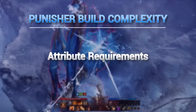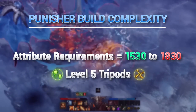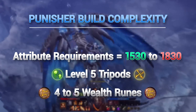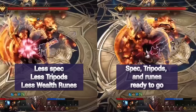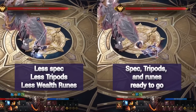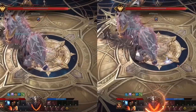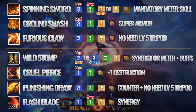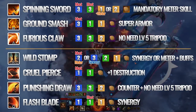The build complexity comes from a number of various attribute requirements. Some builds range anywhere from 1530 to 1830 spec combat stat, with level 5 tripods and 4 to 5 wealth runes. All of these requirements are very difficult to achieve, and each player has different collections of attributes. If you happen to not have the required tripods or runes, having a higher combat stat will balance out the cycle rotation. It is very important to test out your build based on your resources in Trixion Training Grounds to find which combinations work for you. You can reference this chart to determine your meter gain scale choices. Feel free to pause the video here for reference.